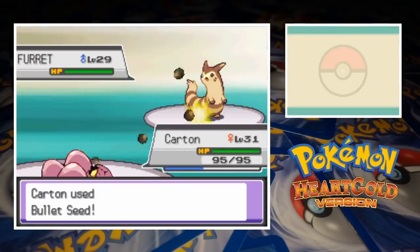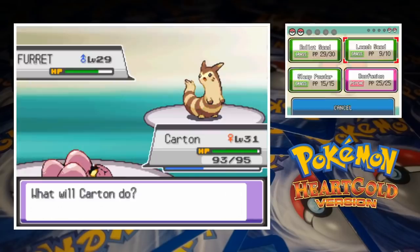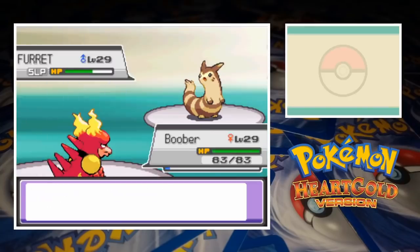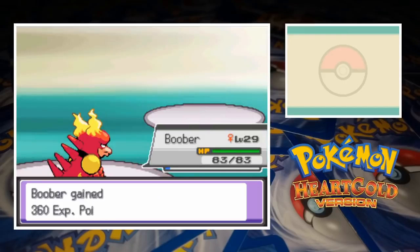We send out Exeggutor first and the Cianwood Gym Leader starts off with Furret. Four hits of Bullet Seed hardly register with the normal type, so we change up our strategy and go with Leech Seed instead. Furret attacks with Fury Swipes before Karat puts him to sleep with Sleep Powder, and then we switch out to Magmar. One Fire Punch cracks the sleeping long-body Pokémon, cutting away the rest of his health and taking Chuck down to one.